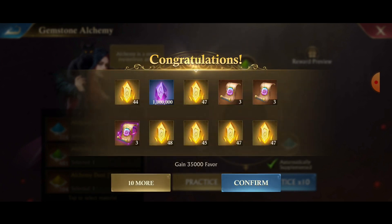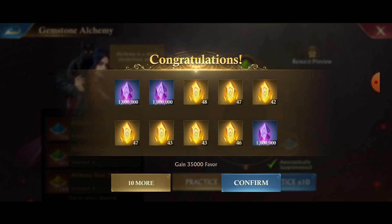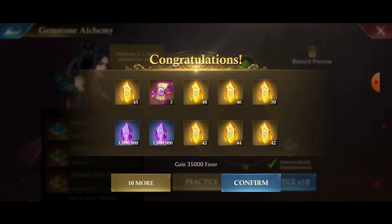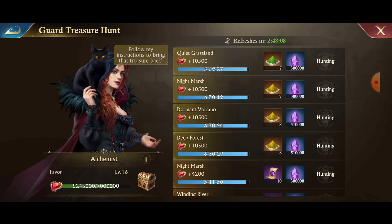More advanced, more regular, a bunch of materials. Look at the favor we're gaining — 35,000 favor each time we try this. So I need to make sure to go out and upgrade my grill here.